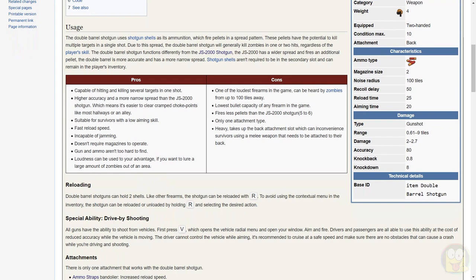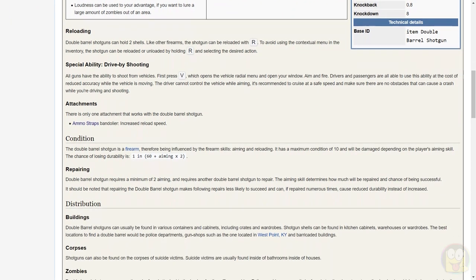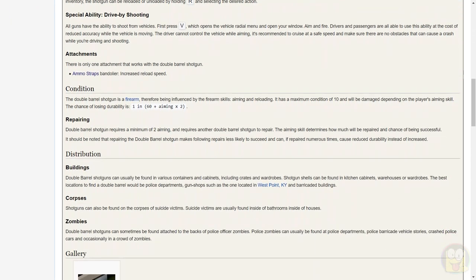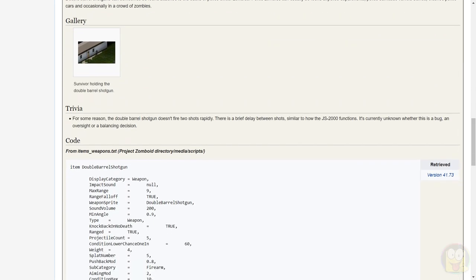Some of the pros and cons are mentioned in the video, including drive-by shooting and reloading. Regarding condition, the loss chance of durability is 1 in 60 plus aiming times 2. And as mentioned, for some reason the Double Barrel Shotgun doesn't fire two shots rapidly — there is a brief delay between shots, similar to how the JS2000 functions. It's unknown whether this is a bug, oversight, or a balancing decision.